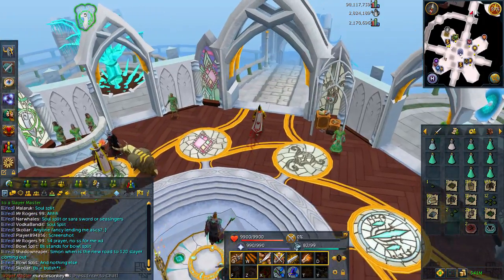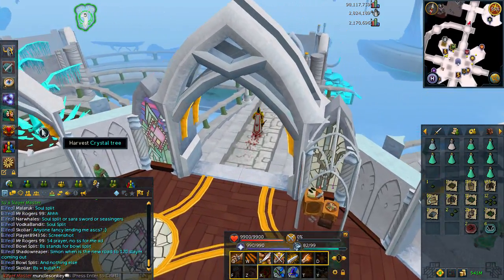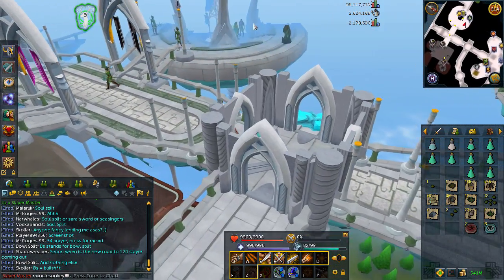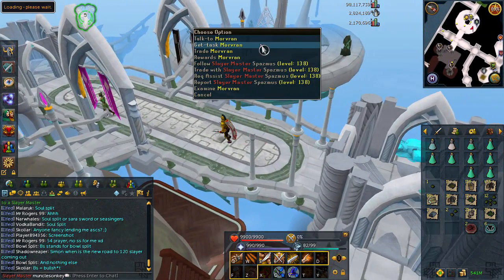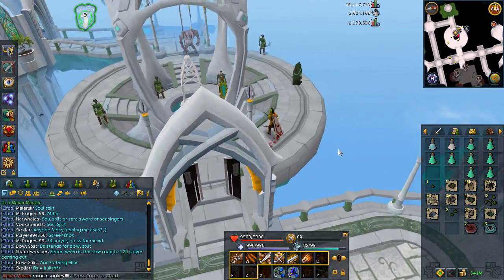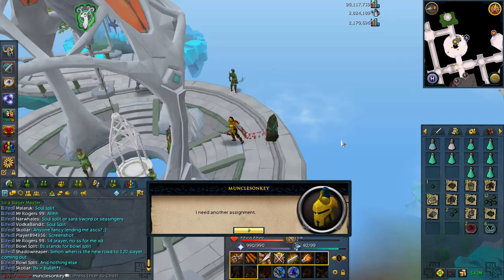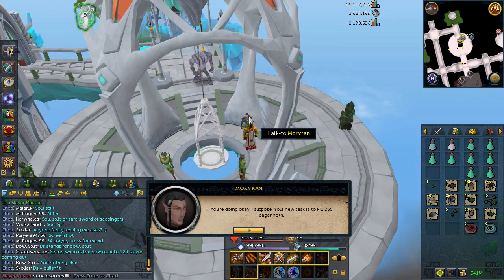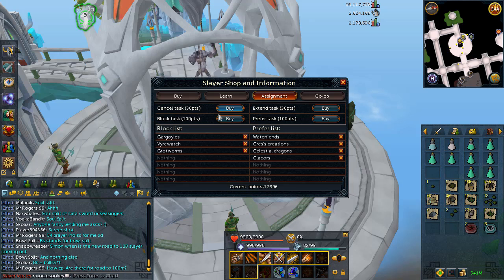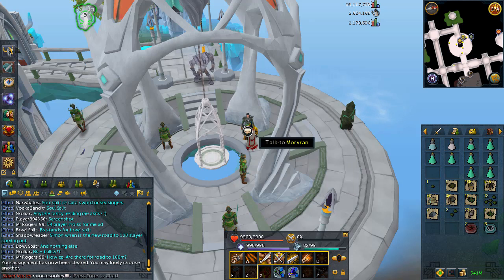So I need either a Darkbeast task or an Elves task. I still do have a few Elves left to kill for Comp Cape. Not very many, just a couple, and one Elves task should more than be enough. Dagonos — I will be canceling that. I do not have the willpower to do DKs today. I don't think I'm going to block it, but I will cancel it.